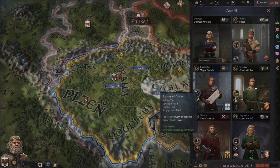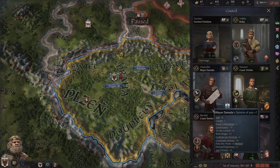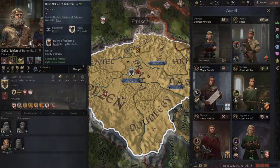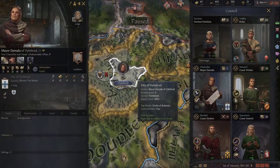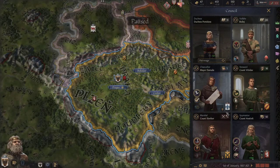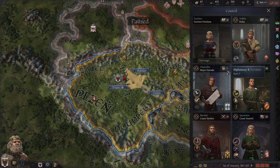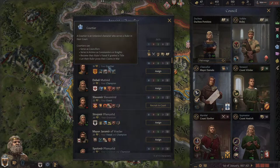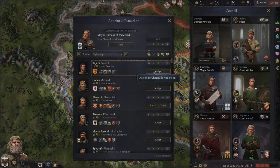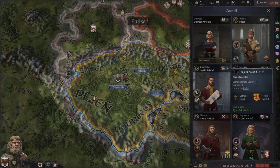Mayor Damassa is not very loyal — he's craven, unambitious, and he's a powerful vassal. Powerful vassals require you to put them in high positions, for example as a chancellor. But Damassa is abysmal in diplomacy so we should find somebody better. There's my courtier with 16 in diplomacy who's way better. We're going to fire Damassa and put Kojata in, even though Kojata is not very loyal because he is unreformed and thinks our religion is evil since he's Catholic.